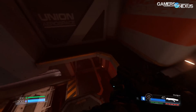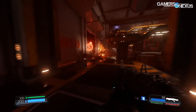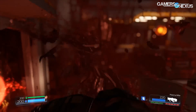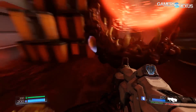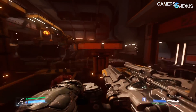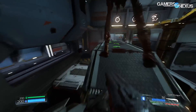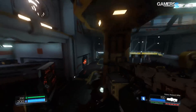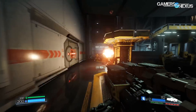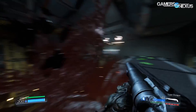Vulkan is a new low-level API, similar in some ways to DirectX 12 in that it grants low-level access to the hardware. Game engine developers are able to manually tap into things like memory and registers and make all those calls to better accelerate the graphics processing. That's what helps reduce load on the CPU and things like that.